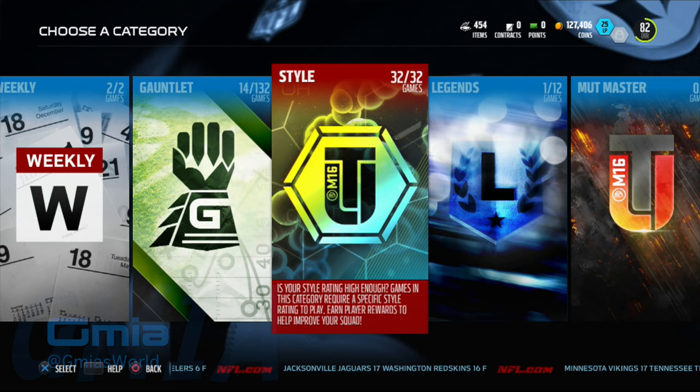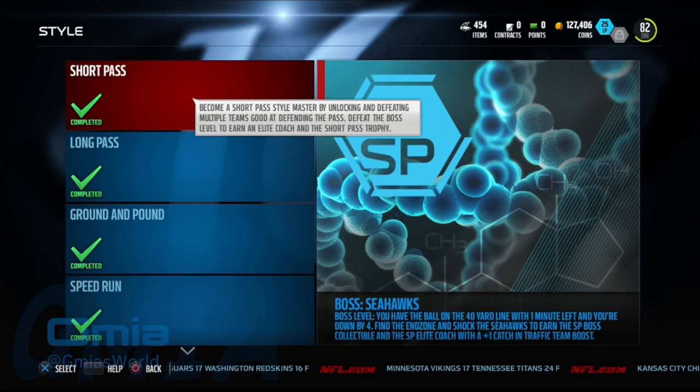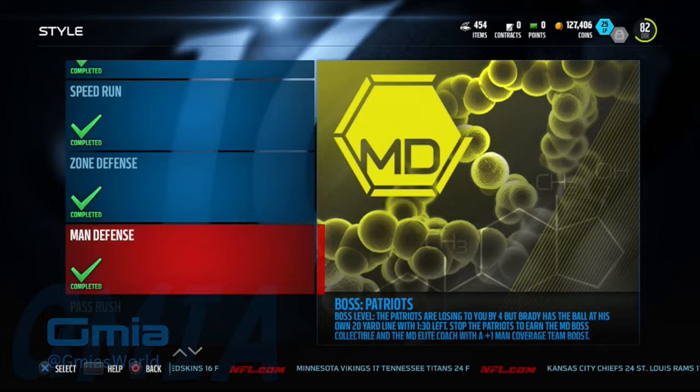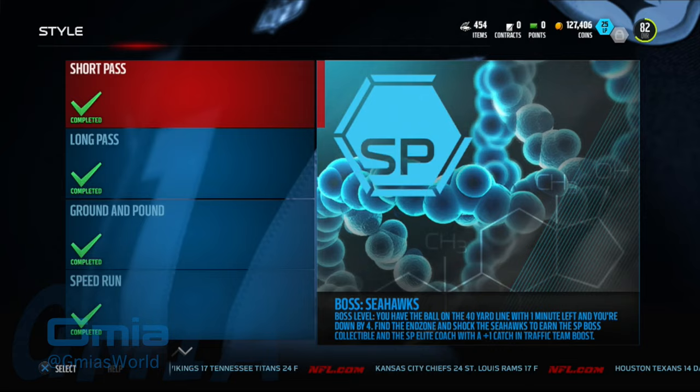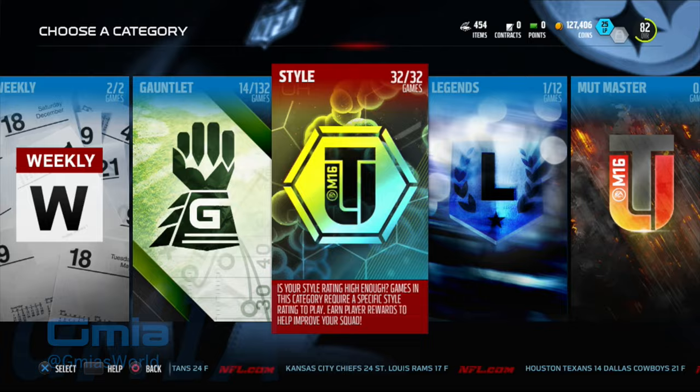This is just to help people that are having problems. The best thing EA did in my opinion is offer a free 92 Tony Romo for just playing solo matches. You're going to have to play these style matches and get players that build your style up to a 90 for each one of them. There are eight of them, a total of 32 games, which is very easy compared to the Journey, which I completed and was like 180 games.